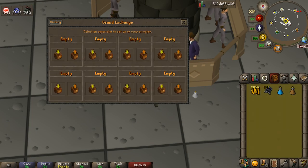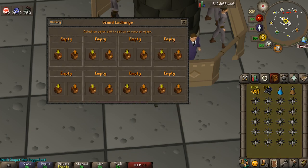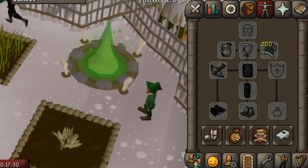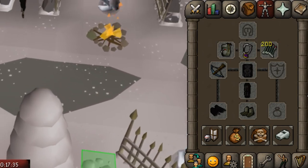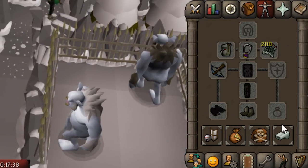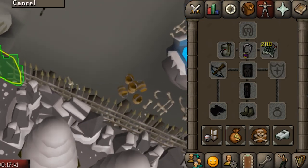We have to spend the rest on supplies. We're going to need a Ranging Potion, a Stamina Potion, some Karambwans, and a few Prayer Potions as well. This is the gear we're going in with. It's not amazing, and I have no idea how smoothly this kill will go. I've never attempted a kill in gear this bad before, but let's give it a try.